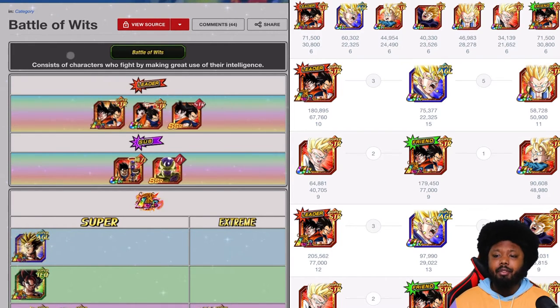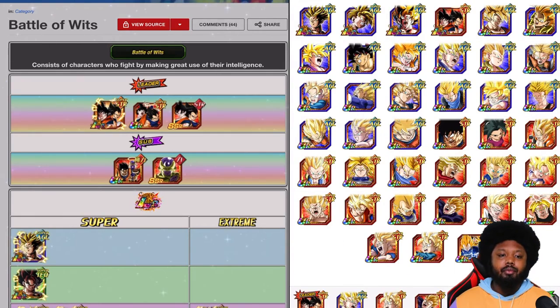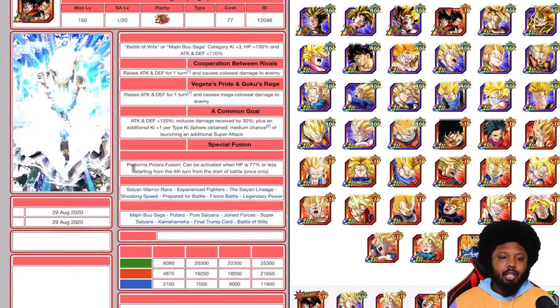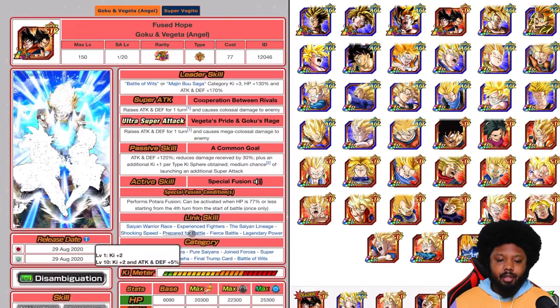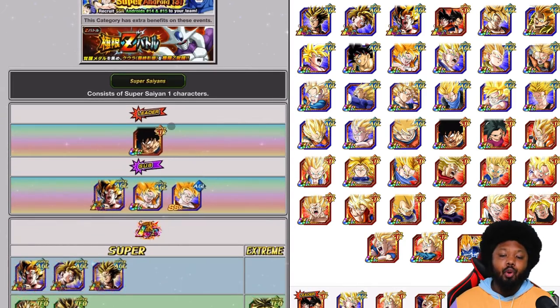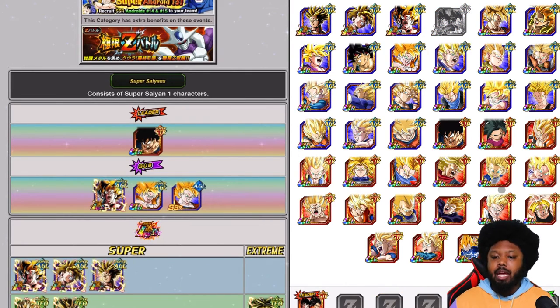This will be super easy. You definitely want to do the stage for collecting Zenny because this can take you very far. Another team mode you could rock is there are actually two Super Saiyan leaders — the STR Goku or the AGL Goku. You can bring the Namek Goku as well since he's part of Super Saiyans. This AGL Goku is probably going to one-shot Cooler very, very easily.